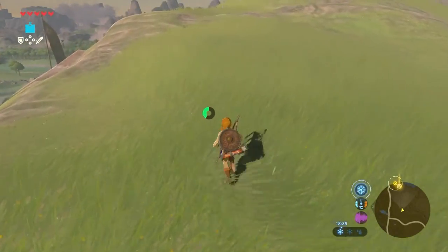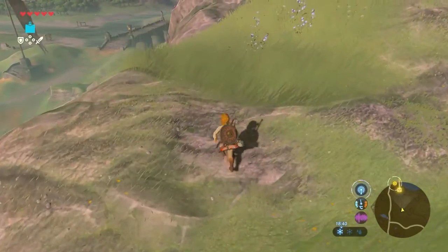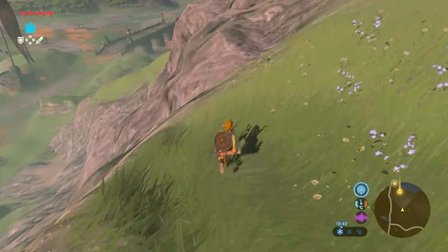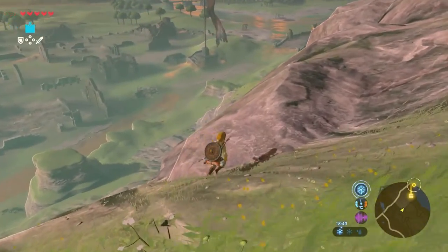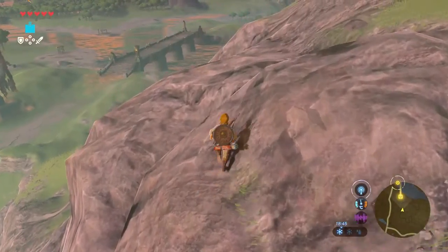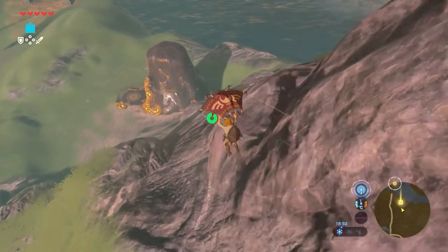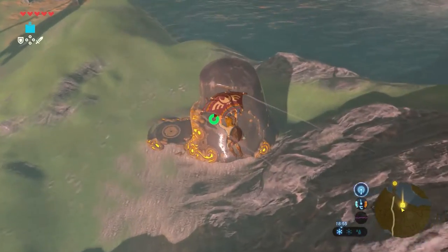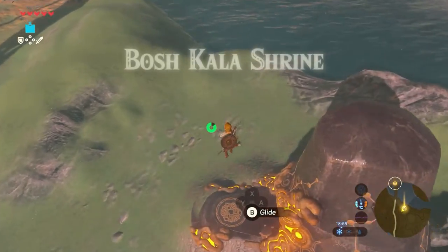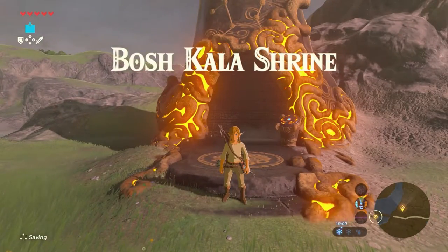I walk over the hills instead of the paths since I want to avoid all types of enemies that might pop up. I'm a lover, not a fighter. Eventually you can see the shrine popping up. Just jump off and glide down towards the shrine. Now that we're here, it's time to jump in.